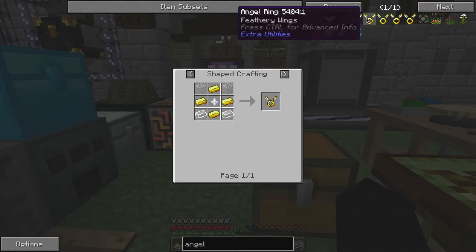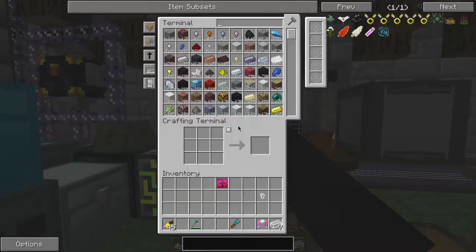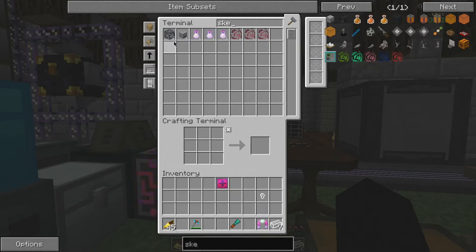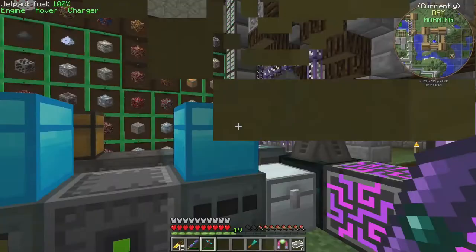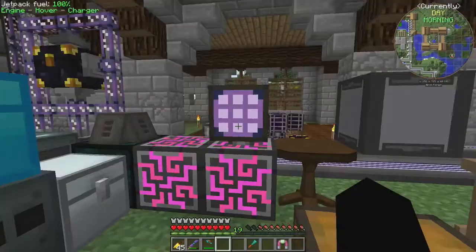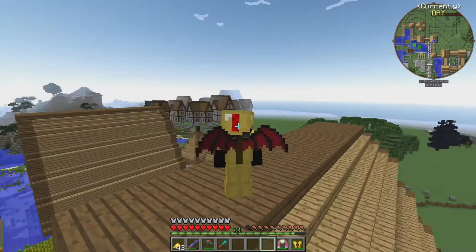Looking at angel wings — all of them require a nether star, and I don't actually have one. I have a broken skeleton spawner but I think I'm going to go kill a wither. I have the tool for it — it's called Cloud — and I'll grab some soul sand. I'm going to go get a nether star from a wither and I'll be back.